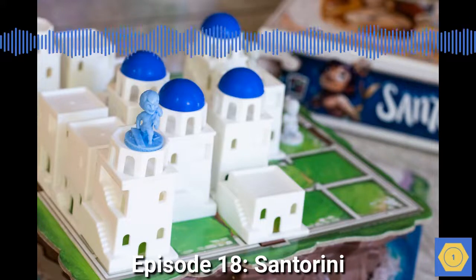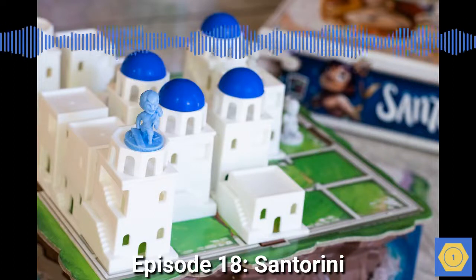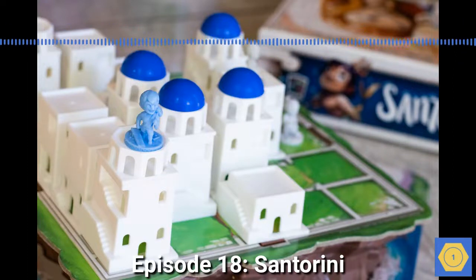The building pieces look like the buildings in the real Santorini — each one square at the base and completely white, just like the whitewashed homes on the Greek island. There are level one, level two, and level three pieces, and they stack nicely to create little towers.